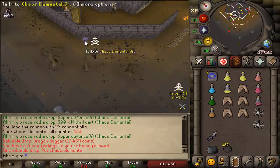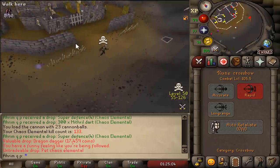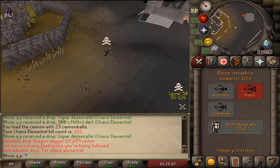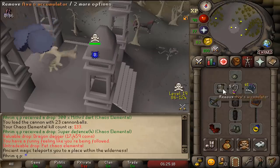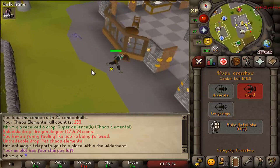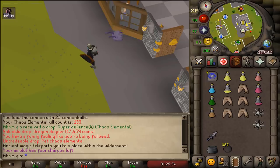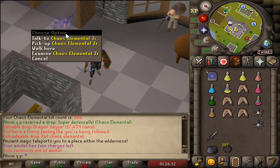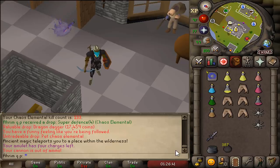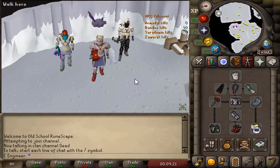Oh my god, we got it — the pet is here, let's go baby! The lucky account that got the pet is the level 105 med account. Please no one kill me. We are actually done with this grind. We can now say Chaos Elemental has been completed. We don't have a name yet for this Chaos Elemental Junior, so whoever gets the top comment in the comment section down below, we name the pet after that.